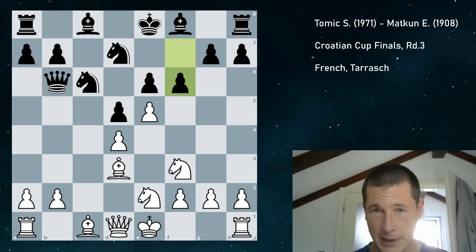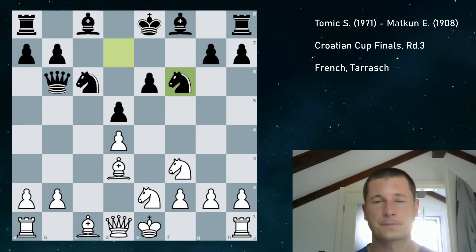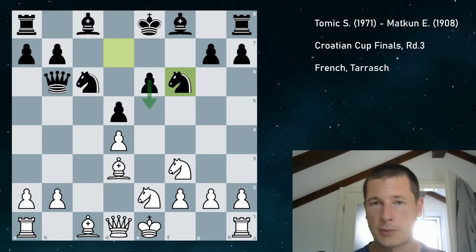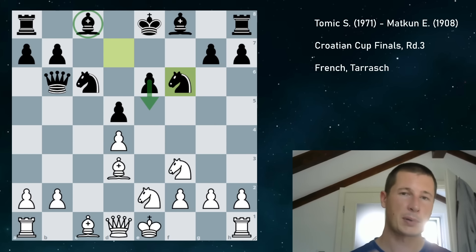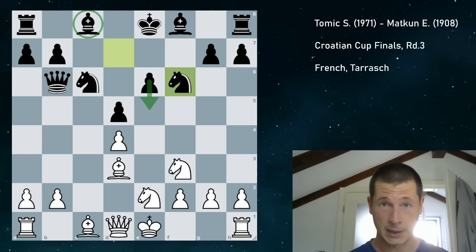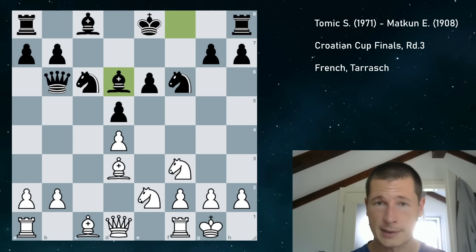As a rule, when your opponent plays f6, you take it. So takes, they take with the knight. And now the main strategic theme of the French for black is to play e5 and liberate the bad French defense bishop. So we are going to be playing against that. The next couple of moves are my opponent trying to play e5 or prepare e5, and me trying to disrupt that. So I castled, and he played bishop d6, of course reinforcing e5.